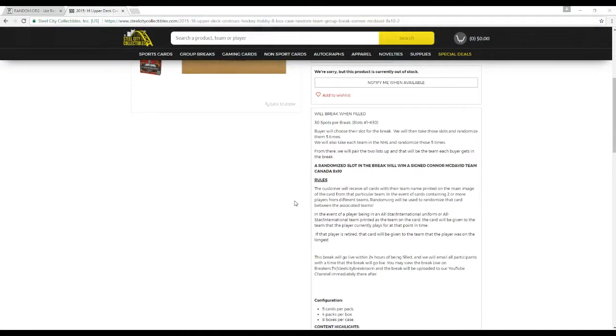This is break number 2. We actually did another one of these about a week or two ago. 30 slots for break, slots 1 through 30. Power choose our slot for the break, and then take these slots and randomize it 5 times. We'll take each team in the NHL and randomize those 5 times. From there, we'll pair up the two so everybody can see in the break. The randomized slot for the break is going to assign Connor McDavid Team Candidate 8x10.